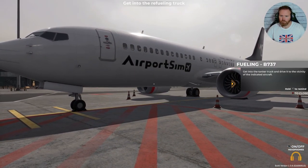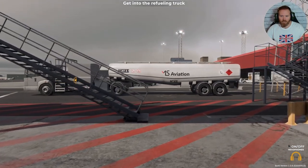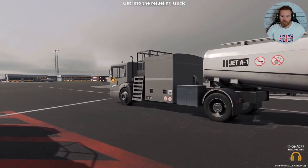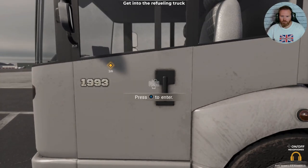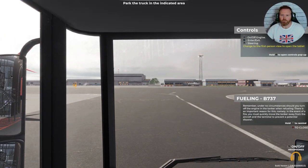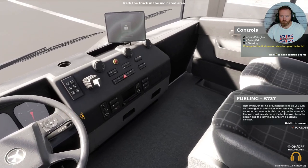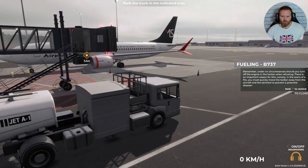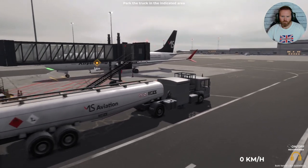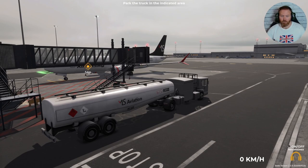Get into the tanker truck and drive it to the vicinity of the indicated aircraft. I'm liking this — thanks for joining me, guys. Remember: under no circumstances should you turn off the engine in the tanker when refueling. There is an important reason for this — namely, in the event of a fire you must quickly move the tanker away from the aircraft and the terminal to prevent a potential disaster. Let's take the headphones off so we can hear all the sounds. Let's start her up.